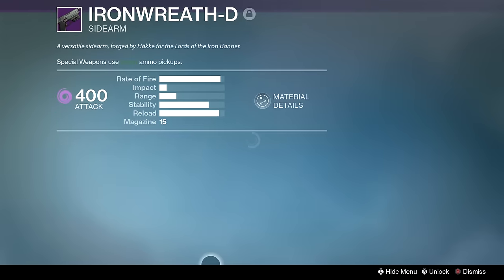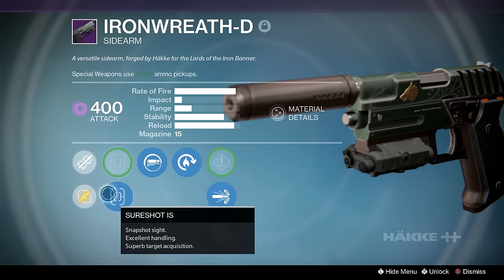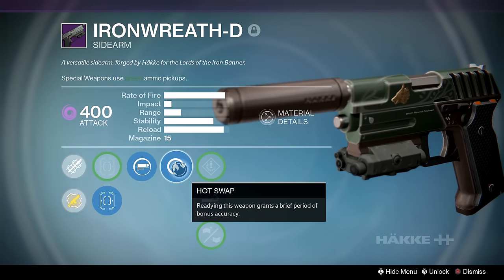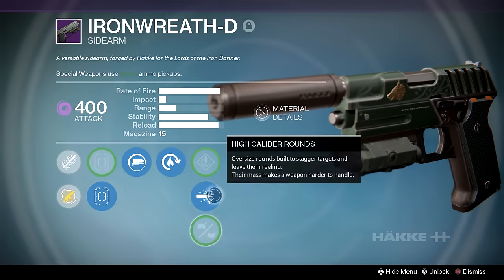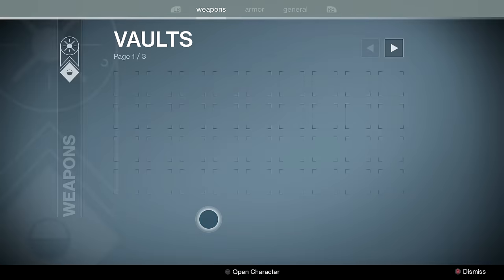Ayn Rithi is probably one of the best sidearms in the game for time to kill and usability. Hot Swap makes the bullets feel magnetic, Reactive Reload adds extra damage, and High Cal adds flinch. I can't ask for anything else in a sidearm. I don't know why my luck is so good with sidearms — you'll see a lot of them in this video.